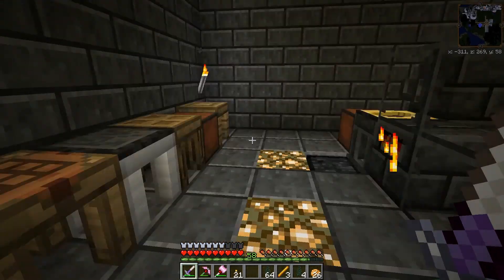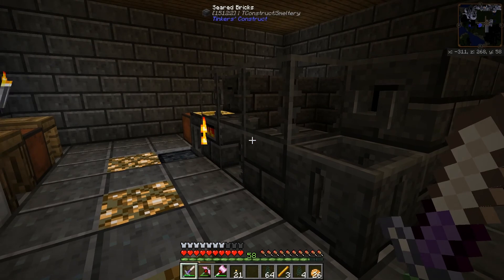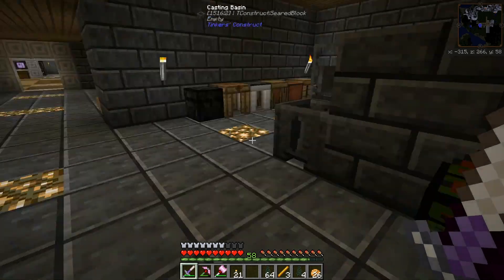The smeltery is completely manual, it just works. We have all the stuff in here to repair the tools, and yeah, place the lava in the portable tank here and it will fill up.